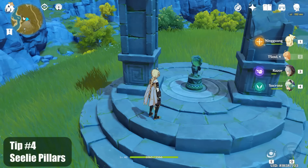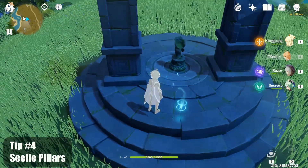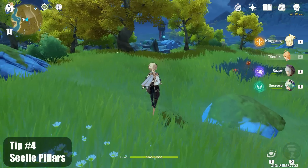Tip number four, if you find an empty Seelie Pillar, you can use Elemental Sight to find the direction of the Seelie. This will help you get more chests especially in new and unexplored areas.